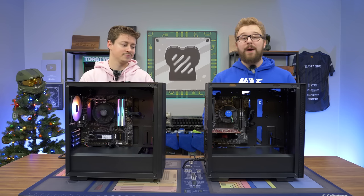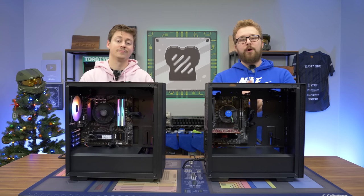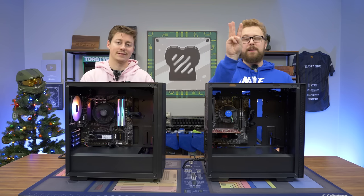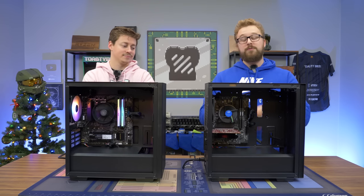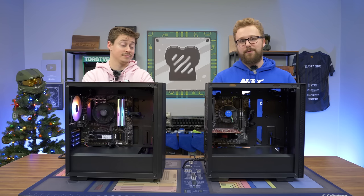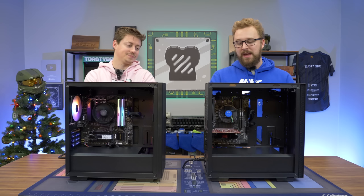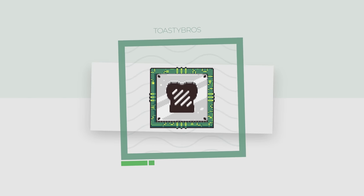We're going to take these two systems and play some games we like. We'll play Fortnite and Overwatch with live numbers, and then run a suite of three built-in benchmarks: Call of Duty Modern Warfare, Shadow of the Tomb Raider, and Rainbow Six Siege — more demanding AAA titles along with some eSports titles. Really, if you're buying a PC for $400, that's kind of what you're going to be playing. We'll compare the numbers and decide which one is the best value.